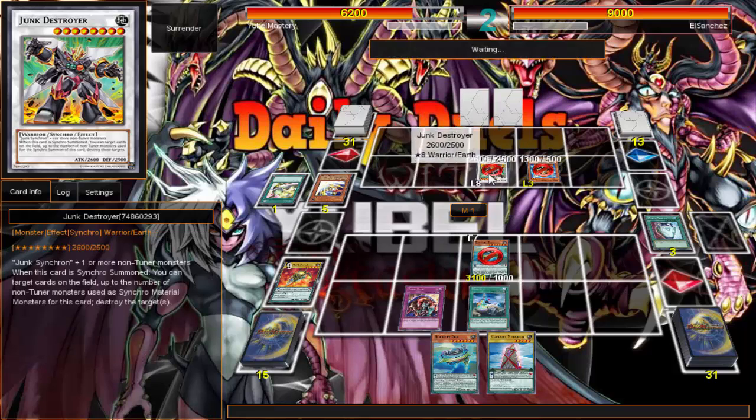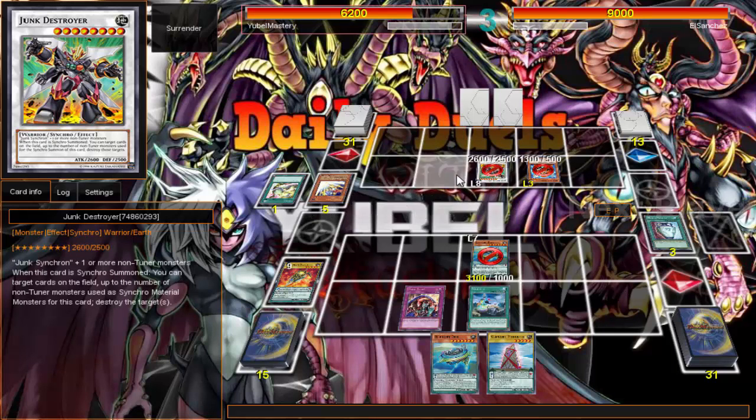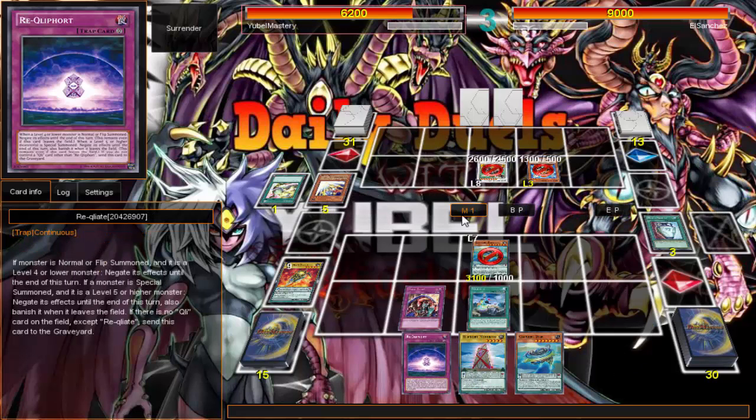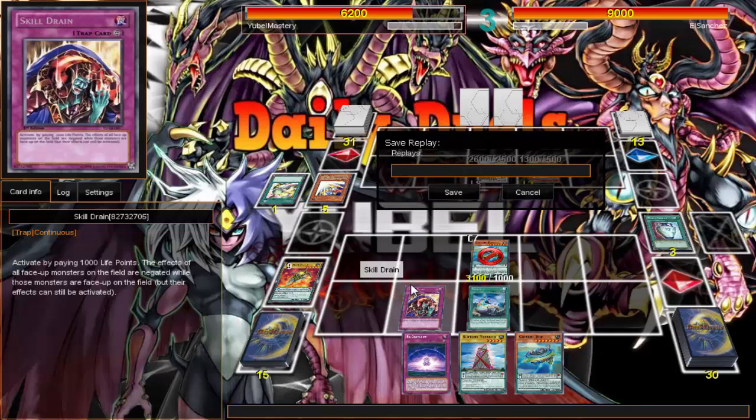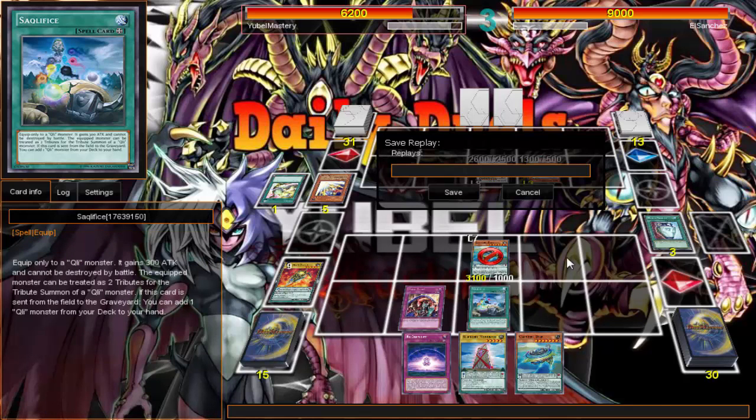Gishore is negated, but he's still a 3100 beater. Vanity's is also at one now. Rizons — it's not even that good so I could go for Tincan this turn, but what would be the point? He's just gonna surrender. Yeah, Skill Drain at three is still very powerful, but one Vanity's is not the floodgate that card used to be. Let's get another duel.